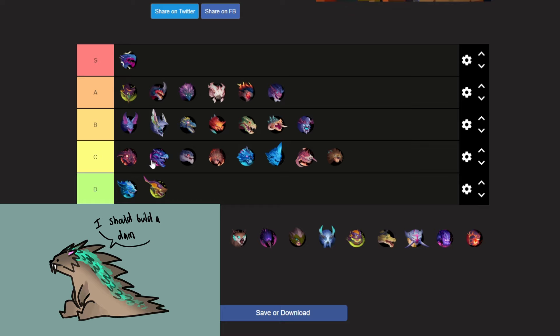Next up, Shadow-touched Koshai — again a variant, no weapons, but interesting movesets. I think it's a B tier behemoth and I'll put it right here.